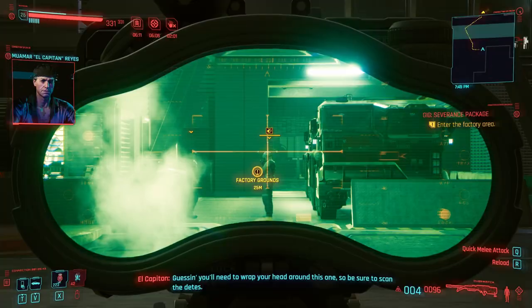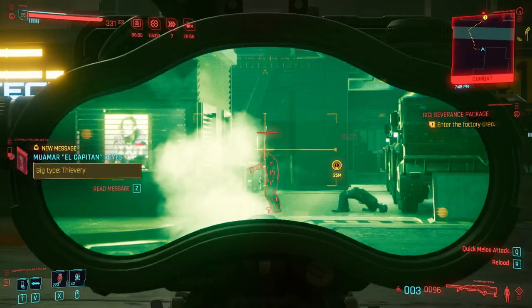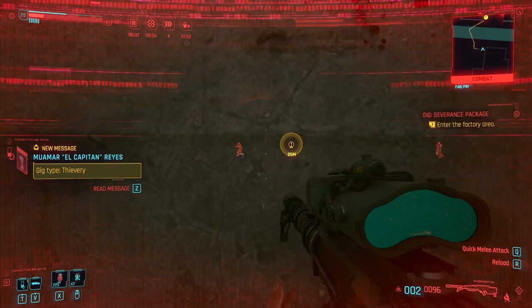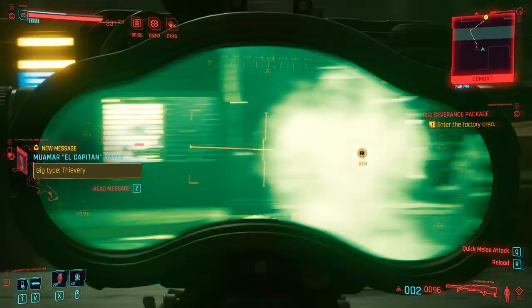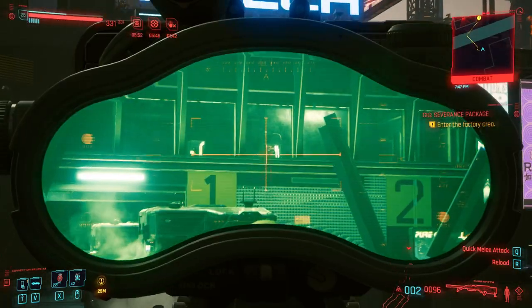The next two perks are really beneficial if you're going to be bunkering down, which I highly recommend when using rifles from distance. Trench Warfare increases your rifle and SMG damage by 5% when firing behind cover, and Savage Stoic increases damage by 35% when standing still. So when you're bunkered down behind cover, you're standing still and getting that extra damage from both Trench Warfare and Savage Stoic — you're just going to be wrecking enemies while standing there.